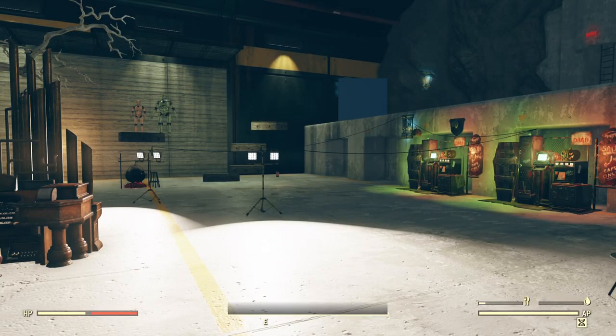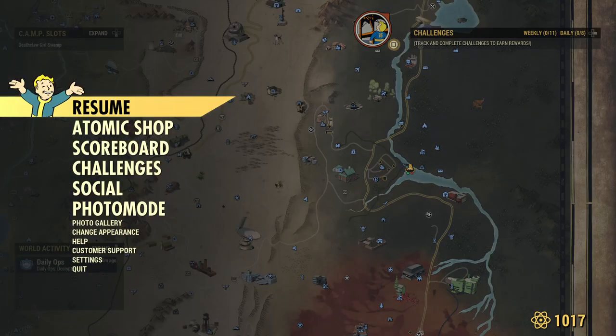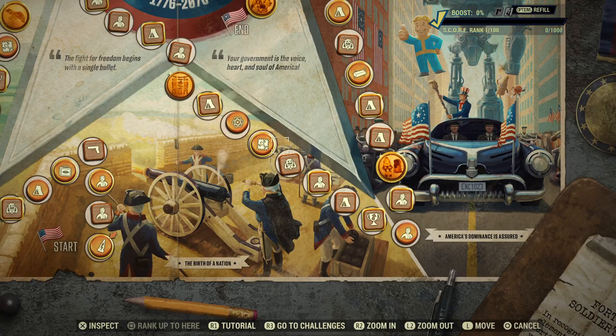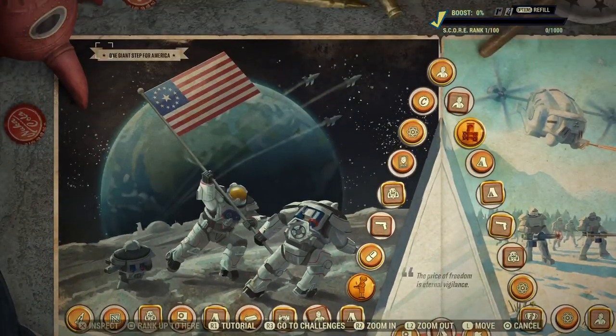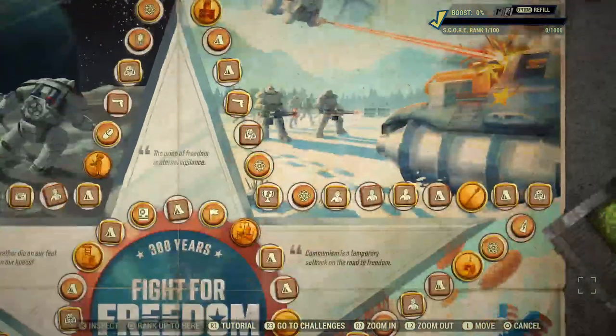In game you can go to the scoreboard by first going to your map, and on the PlayStation you're going to hit L1 for menu and then you're just going to go down to scoreboard. So we will take a board view of the scoreboard first, kind of look and see what the pictures look like, and then we will start and go through all the rewards.